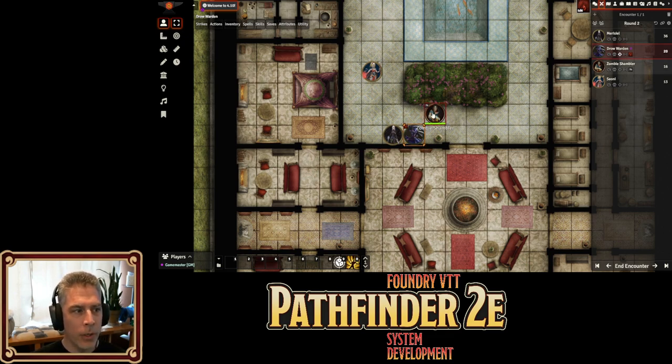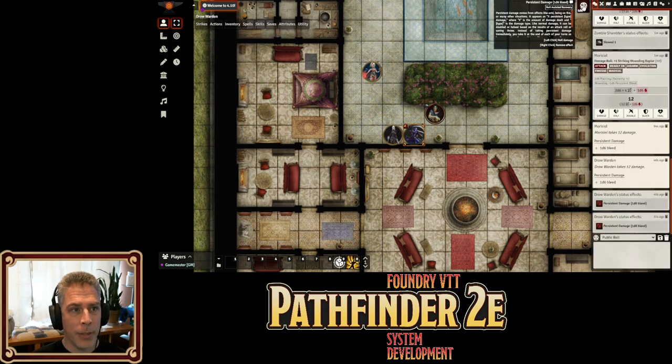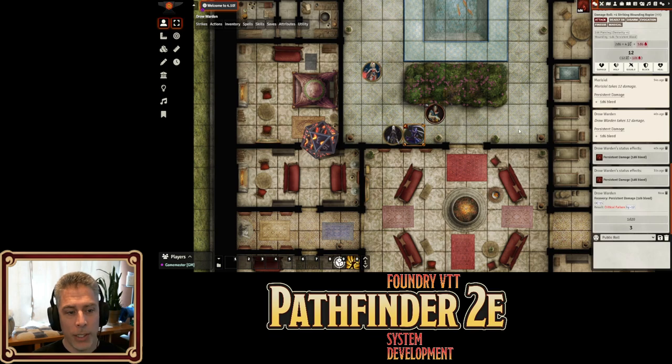The poor Drow Warden asked the zombie for help. For whatever reason this zombie has reactions and decided to help out. The zombie will attempt to aid him so that he can do a recovery check early. Of course, he's a zombie, so it fails. But you can roll that straight from here.